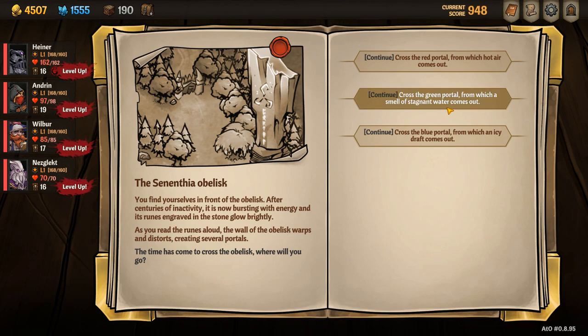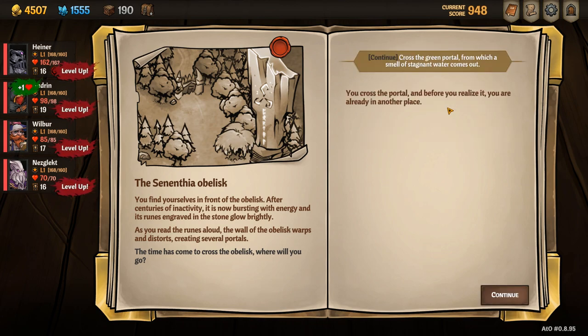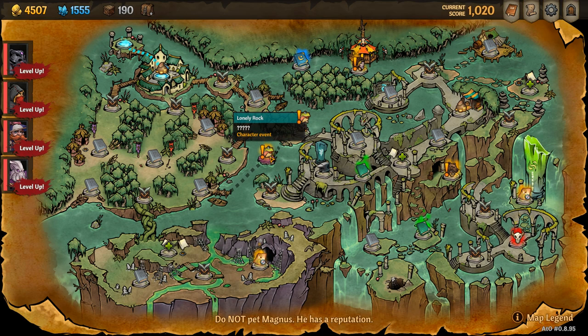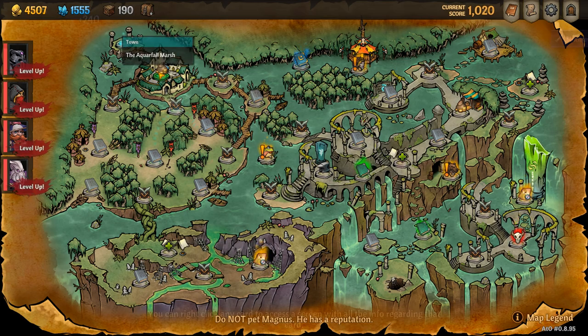He takes around 40 minutes to unlock on a normal playthrough. To unlock Gustav, you complete Act 1 as normal and navigate to the green portal. Once in the green world, you navigate to the lonely rock in the middle of the screen.